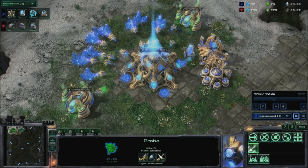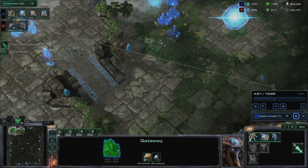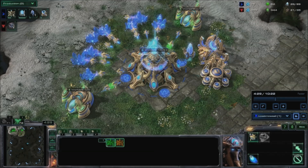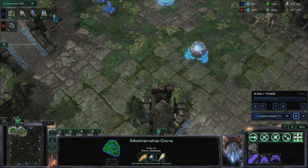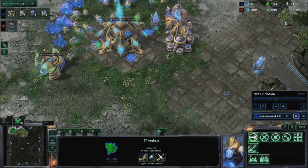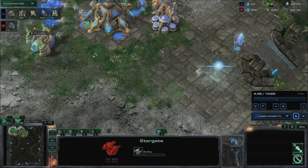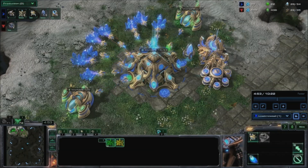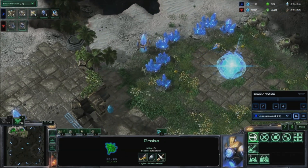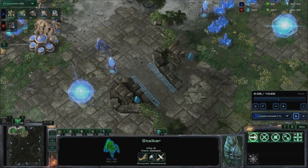When your mothership core finishes, resume probe production and chronoboost the nexus. Send your mothership core to scout your opponent's buildings unless he opened with reapers. Start a stalker at the gateway. Pull out a probe to warp in a stargate, then send it to the natural to warp in an assimilator. Your stalker is done — start a sentry at the gateway. Position the stalker defensively if your opponent opened with reapers; otherwise use it to deny scouting.